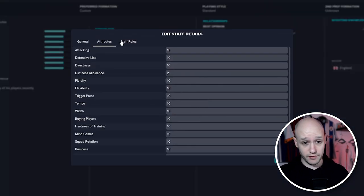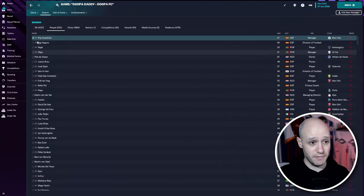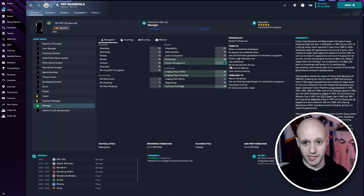So you can go into yourself and edit yourself, make your stats much better, and you can do that with any staff. You can go to a Man City manager and actually edit him — start editing. You can make him rubbish — people management? No, he sucks. I'm going to put him down to one.